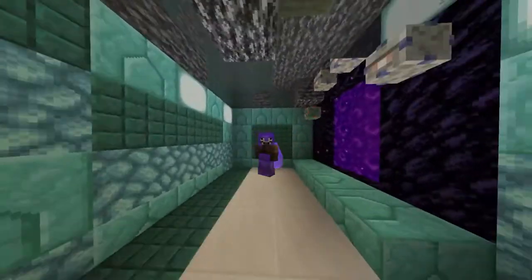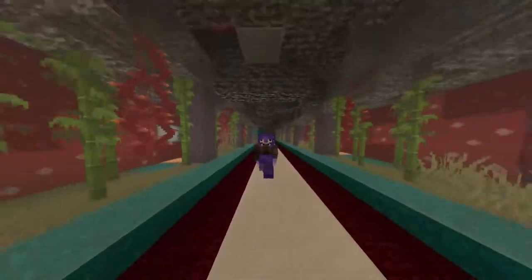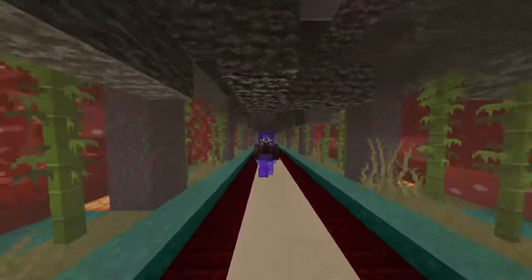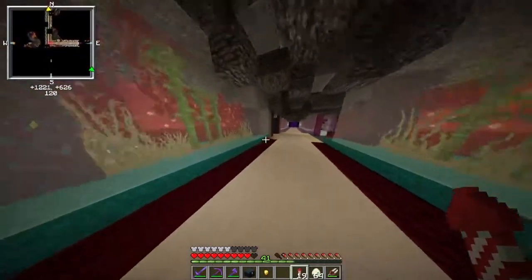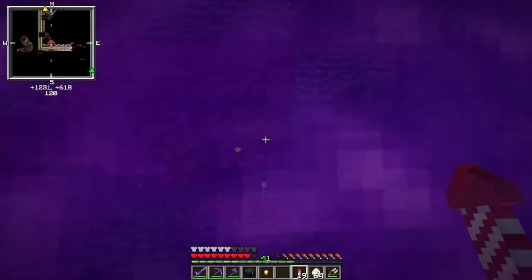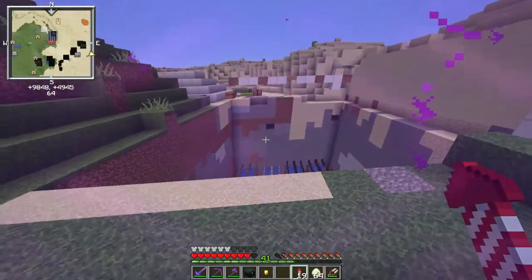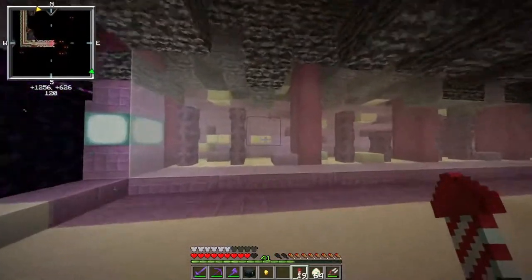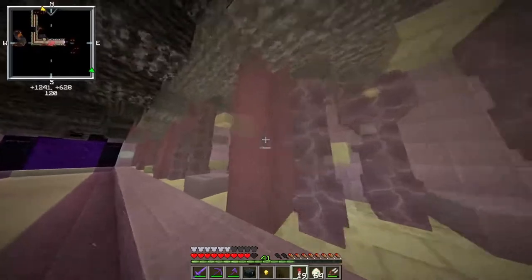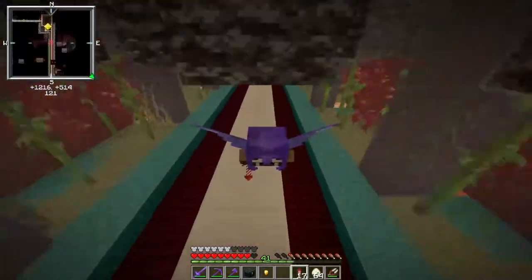Another change we made last episode was our nether tunnel, which looks pretty cool coming out in F5 mode. We have our transition into our red-green color scheme. I also finished up the squid ink portal, which leads to our squid — goodbye, but thank you for your service. We've also got our End portal tunnel, all made out with some chorus fruits and chorus flowers grown up and then broken up a little bit. I really enjoy how it came out — let me know what you think.